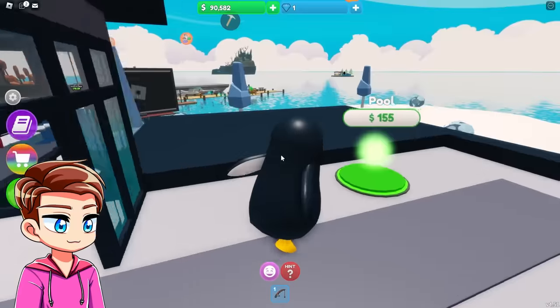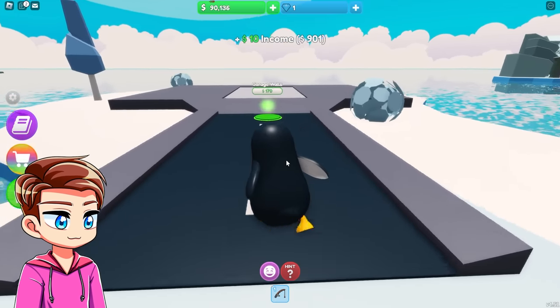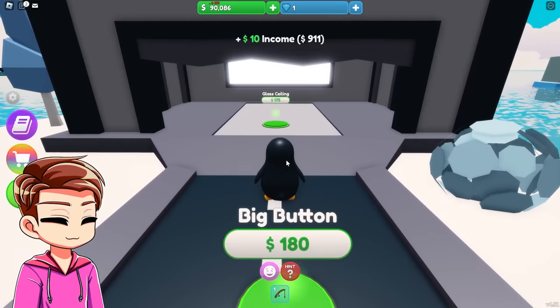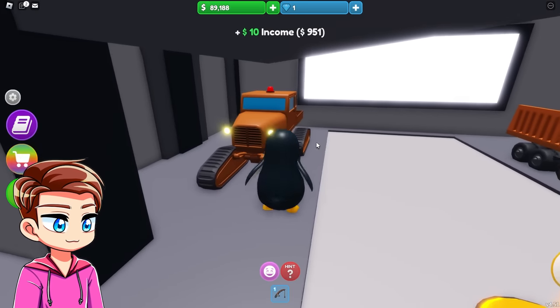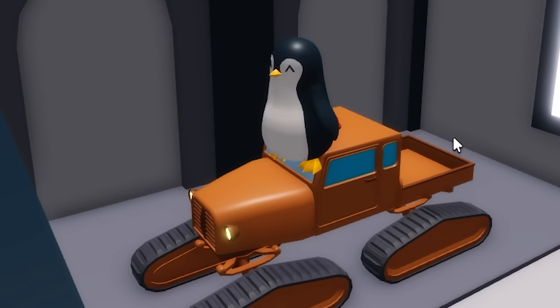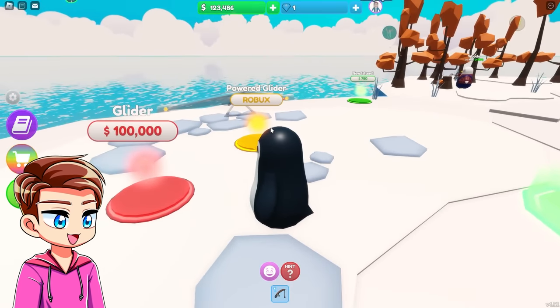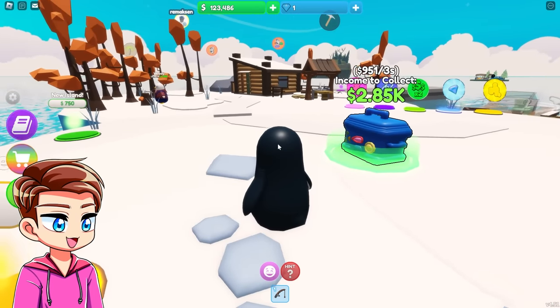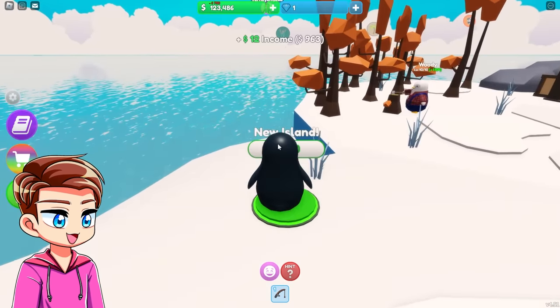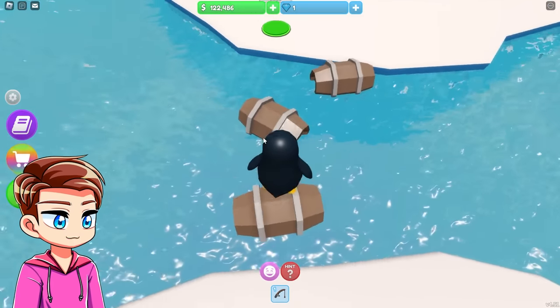Oh, are we gonna get a car? We have a garage floor, road, garage walls, and we get two cars — a snow plow and whatever this other one is. Unfortunately I cannot seem to drive it. And 100,000 dollars for a glider — that's basically all of my money. I think we should do the new island first, but I will eventually get this.